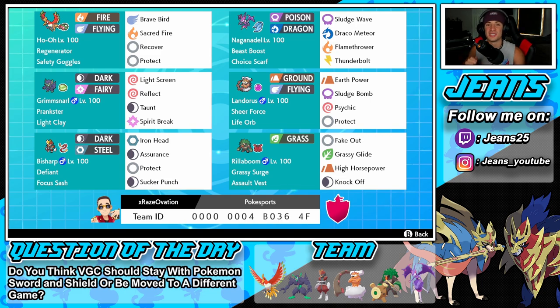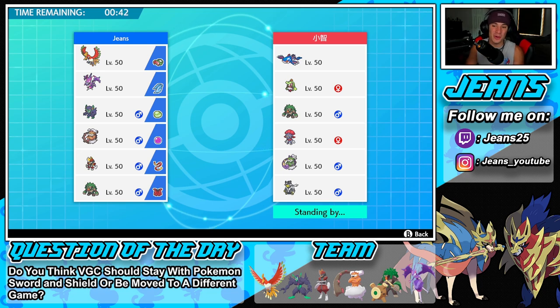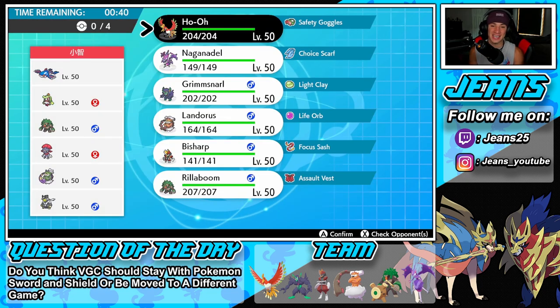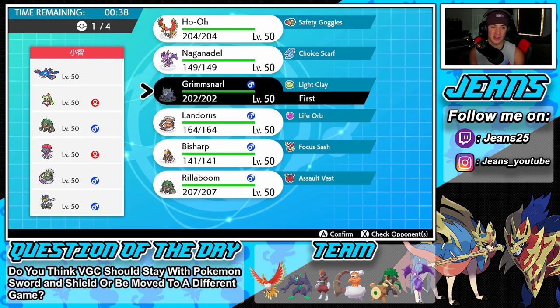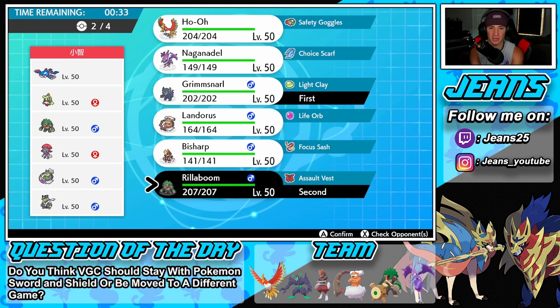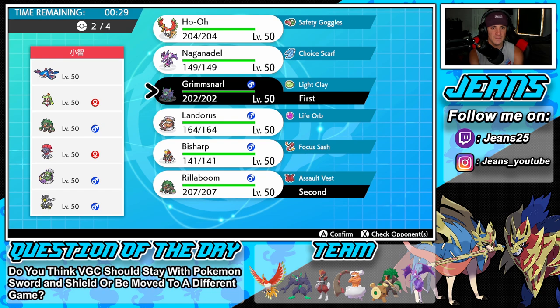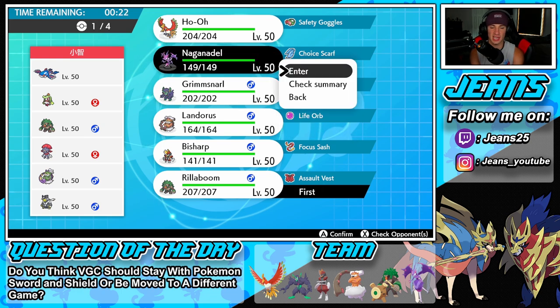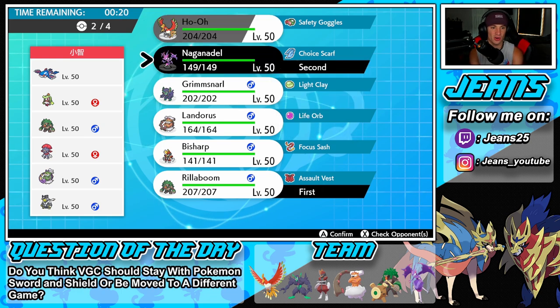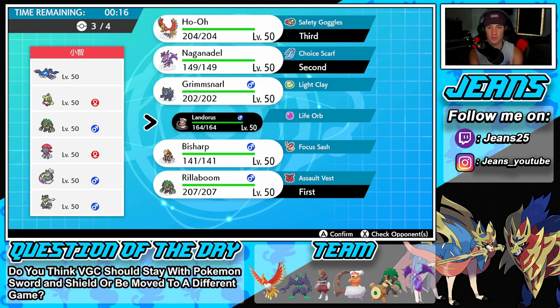If you want to try out this team the code is at the bottom of the screen. Let's hop onto that ranked doubles ladder. First battle — going up against a Kyogre team, looking really tough. I'm thinking of getting Grimmsnarl out for screens and bringing Rillaboom as a lead. Actually, let's go Naganadel as lead with the Choice Scarf — I have all these coverage moves and I'll bring Ho-Oh in the back.